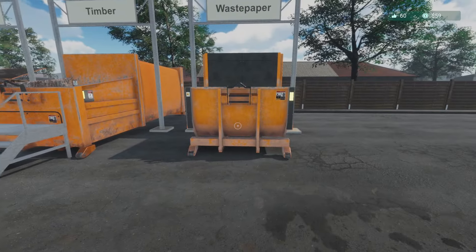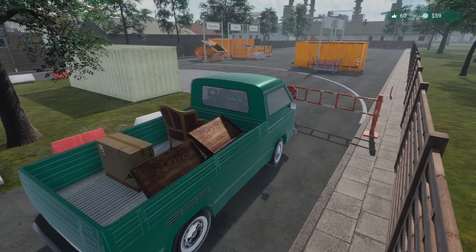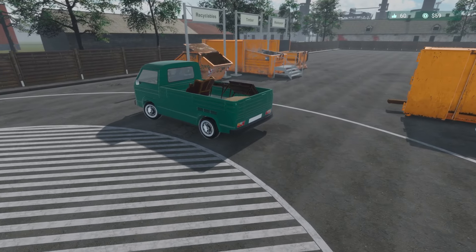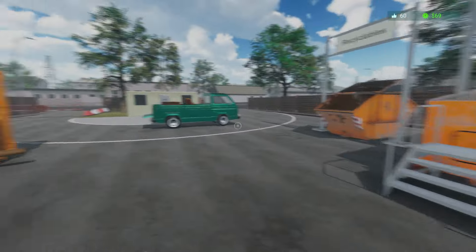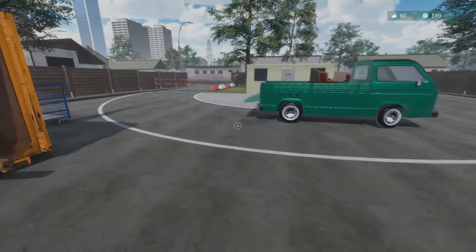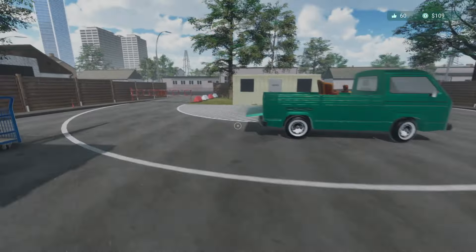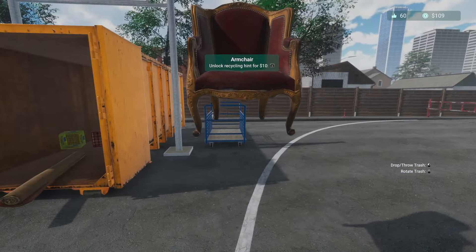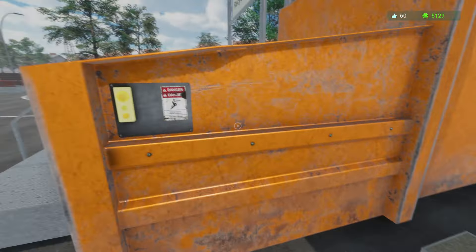Now we can get one more set of steps for the waste paper compactor so it doesn't feel jealous of the timber one for having steps. Getting this gentleman taken care of — throwing things up there. This will definitely help because we can't see into the waste paper bin to know how many boxes are in there. I do like these stairs, they definitely help. Now I can see why it's worth spending the $300, unlike the $500 I spent on that cart — but the cart looks good, you got to admit it.